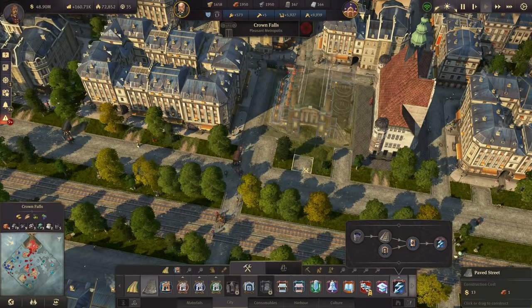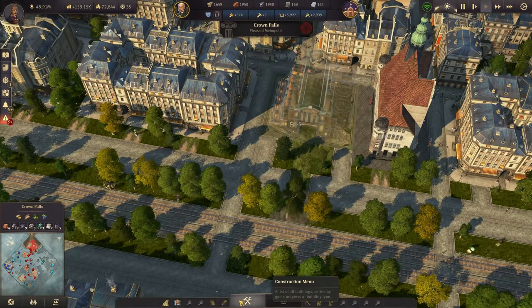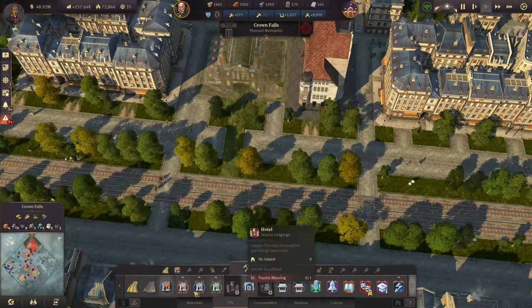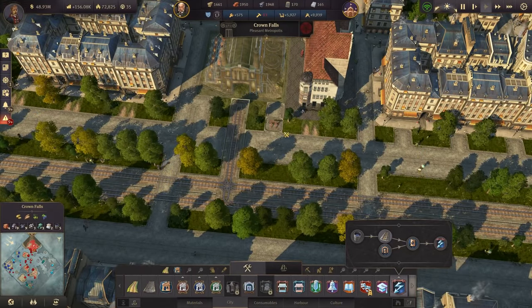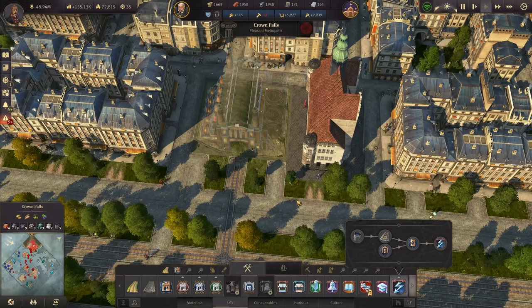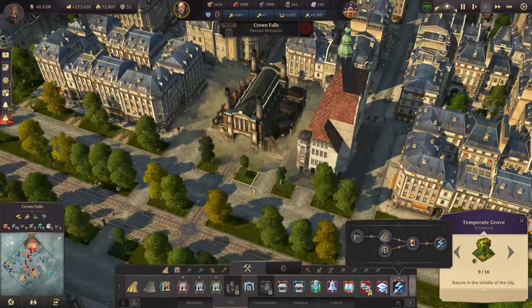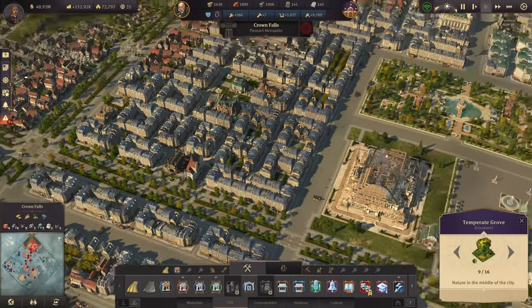The cool thing about this one is that it's very close to the central train tracks we already have there, so it will be very easy to just implement it. Let's go ahead and connect it — we still have some street connections. Apart from that, that's it. Let's build the power plant.